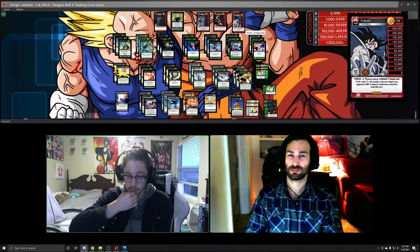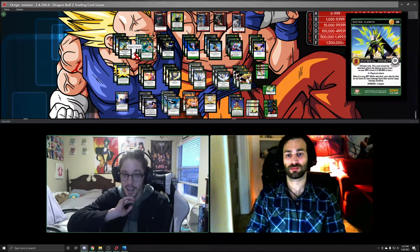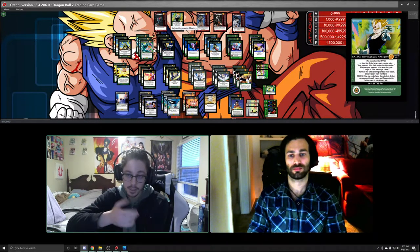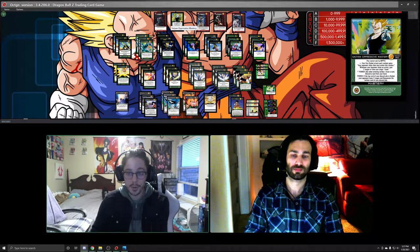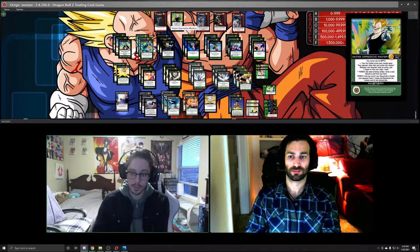I originally was thinking about Rampaging because of the discard effect to get more clinch attacks, but I ultimately chose Oppressive because of the skip action ability — the ability to hand filter, and also the ability to keep your opponent losing stages while regenerating your own cards. I think Oppressive is the true Saiyan mastery because it's literally based on combat. It wants to take damage so it can reduce and keep your opponent losing stages and maintain that momentum in your favor. Choosing Oppressive was mainly for the draw power and discard power.